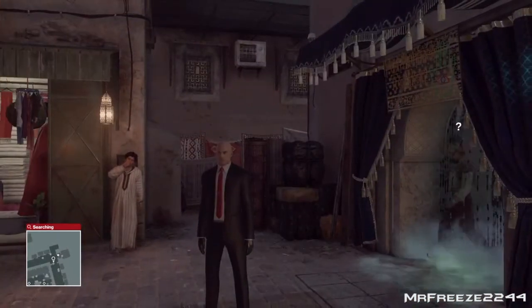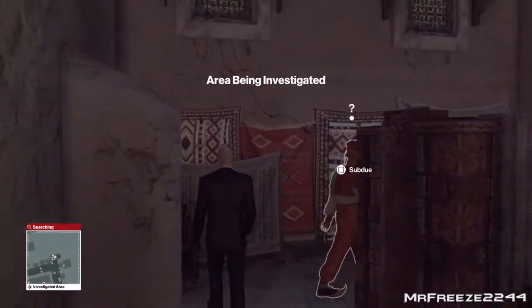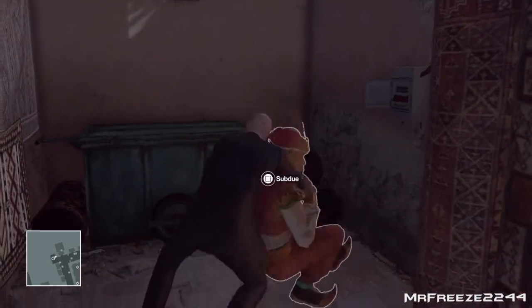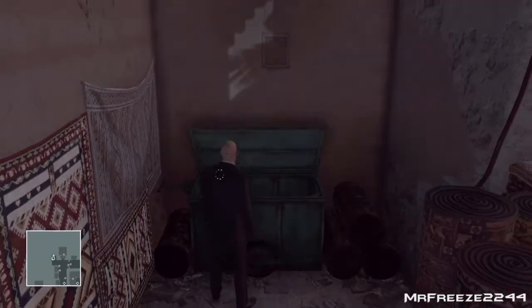Drop his body in the nearby crate. Go ahead and subdue him now, then quickly drag his body and dump him in the crate right next to it and go ahead and take his disguise.